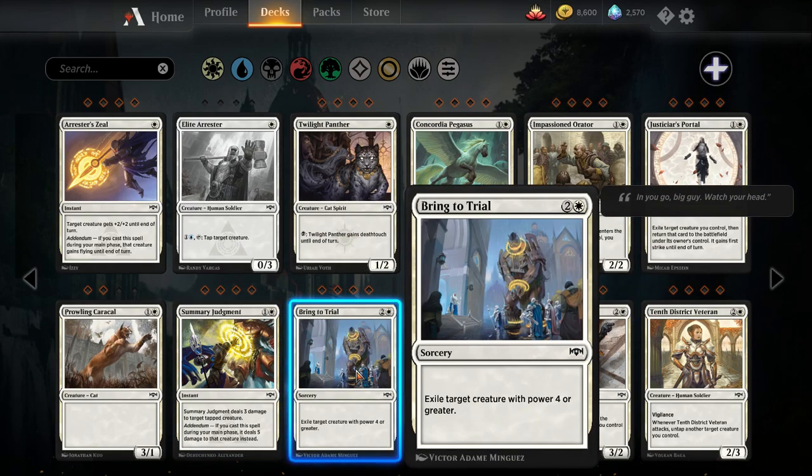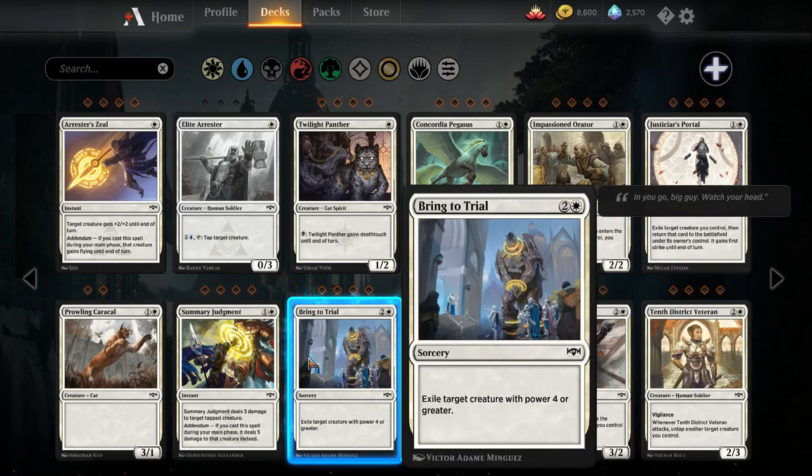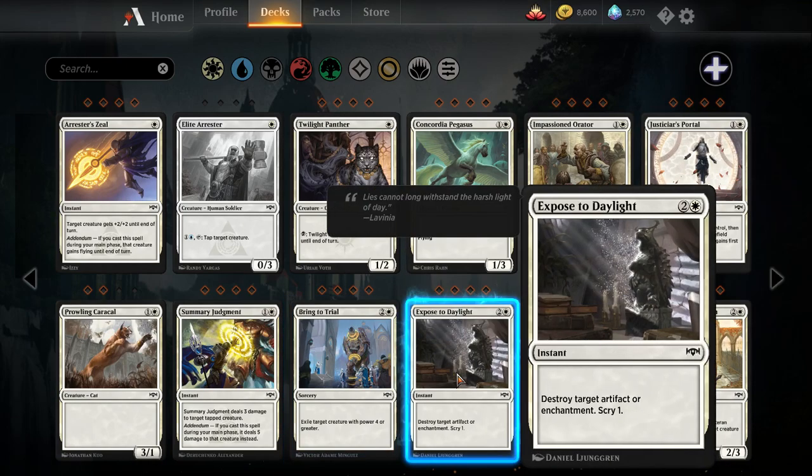Bring to Trial — one white, two colorless sorcery, exile target creature with power four or greater. I think this is just worse than Luminous Bonds. The exile effect is cute, but there are too many decks that don't play stuff with four toughness. This might be a sideboard card. Exposed to Daylight — a white, two colorless instant, destroy target artifact or enchantment, scry one. Invoke the Divine is already in the format and has been seeing marginal amounts of play in sideboards. Gaining four life may be better than scry, or scry may be better. These cards are pretty replaceable.